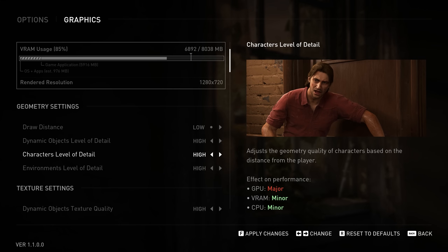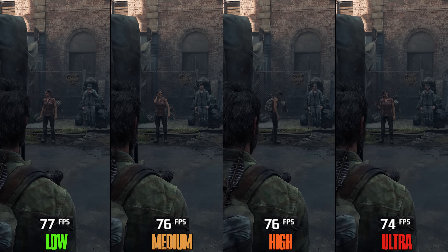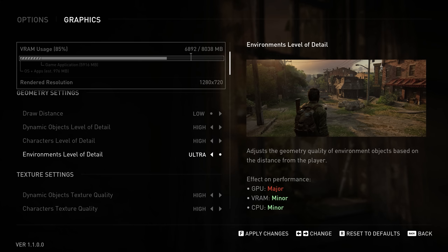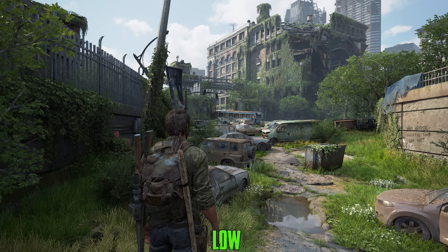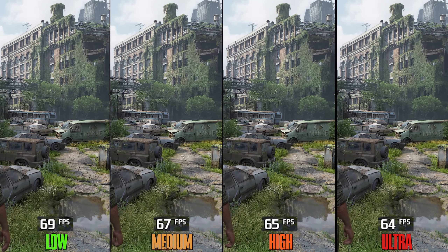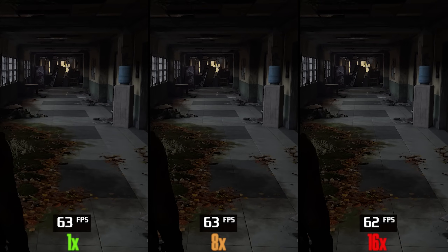For Characters Level of Detail, there is a noticeable performance impact — going from low to medium and high costs around 2%, and to ultra 5%, so I recommend high. Environment Level of Detail has a noticeable visual impact compared to other LOD settings. Performance-wise, going from low to medium costs 4%, to high 5%, and to ultra 10%, so I recommend high here as well.